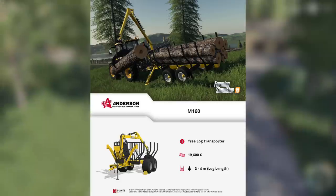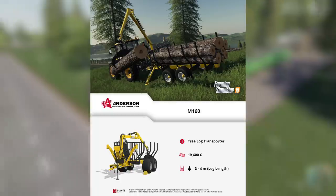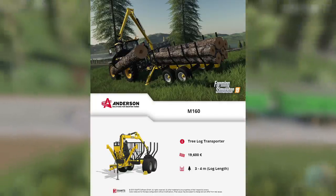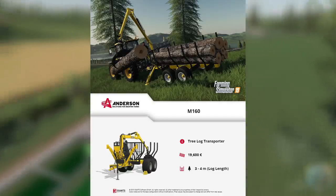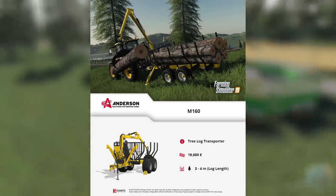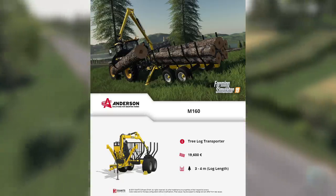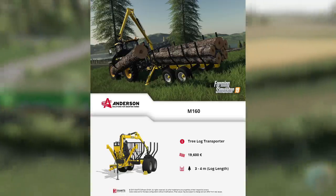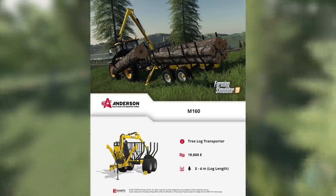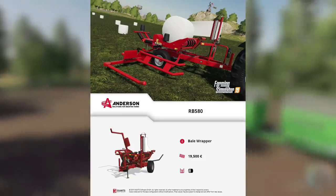Next we have the Anderson M160 Tree Log Transporter, costing $19,600. It will move three or four meter length logs, so not huge logs. In the picture, I believe that's the JCB 4220 in the background — not a huge tractor — which gives you an idea of how large this equipment is going to be. It sits right in the middle of the medium tractors.